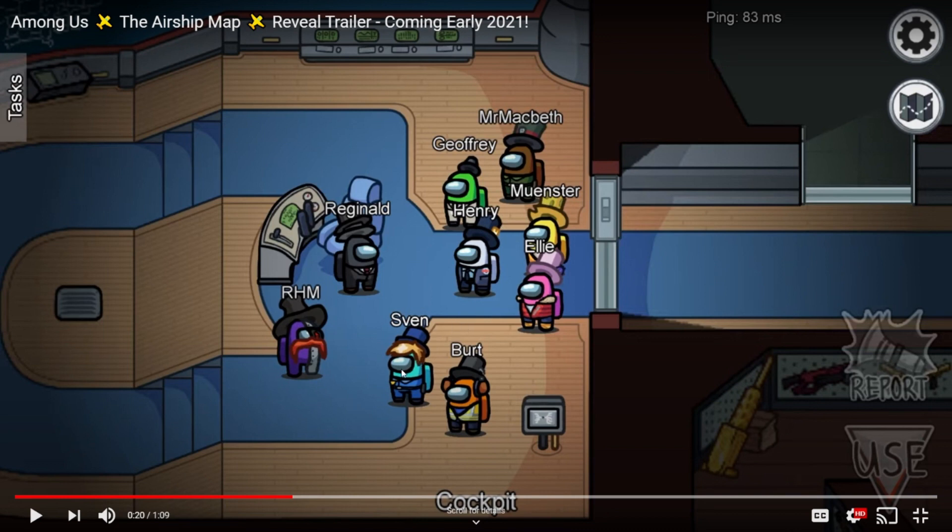This room is called Cockpit — this was already released in the trailer so I'm not going to spend too much time on it. It looks like there are just some regular tasks here, and this is like the main room where you'd spawn after a meeting or at the start of the game.